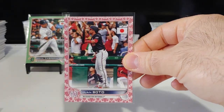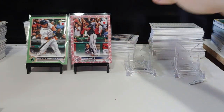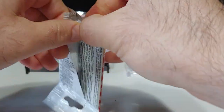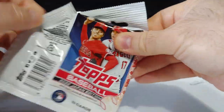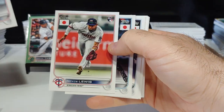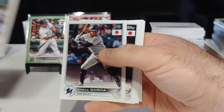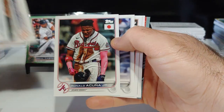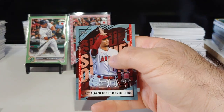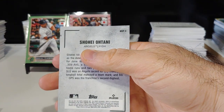Beautiful cherry blossom right there — throw that one up on the stage. Loving this box so far. Hopefully we can get a big rookie parallel or cherry tree. Looks like an Otani insert coming up — Manuel Clauset, Royce Lewis rookie, nice one. Randy, Jacob deGrom, Ronald Acuna, Rizzo, and this is Otani insert number three.